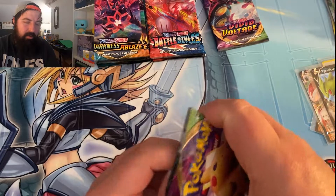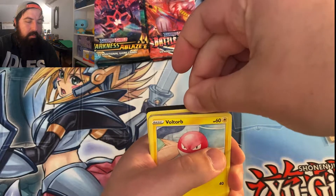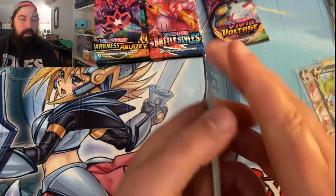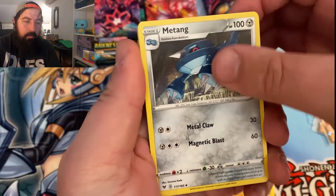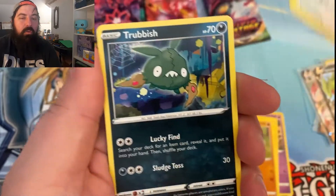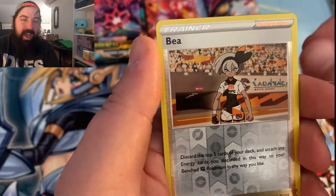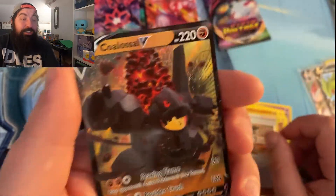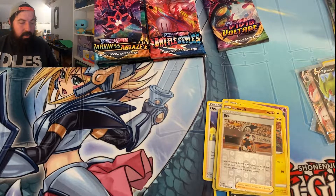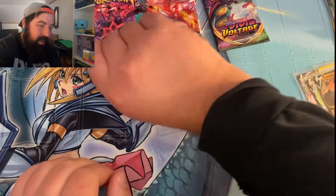We're going to open up a Vivid Voltage. Got to be careful — they have these code cards all over the place, I try not to see the color. Big money! We got a water energy, Opal, Maractus, Voltorb, Rockruff, a little Trubbish — you would have fit right in with my Halloween decorations! Halloween's past, we got Christmas already. And an Awesome V — I thought he came out of Battle Styles. We just got him as a four in the last video. We're getting pulls! Are we going to get hosed here in a second? Who knows?